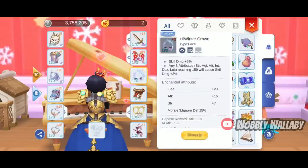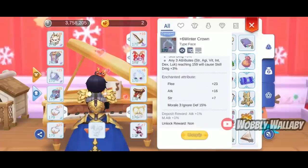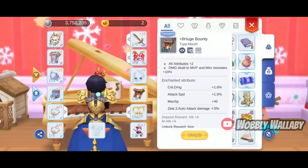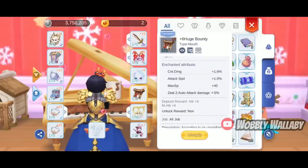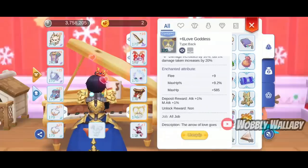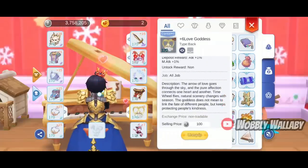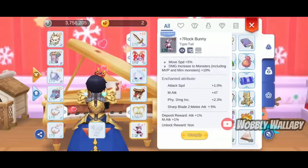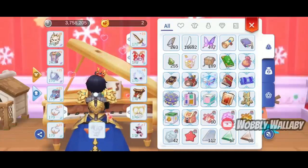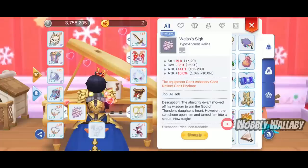For face, he uses the Winter Crown for skill damage with a very nice Ignore Defense +15% enchant. For mouth, he uses Huge Bounty for damage to bosses. For back, he uses the Love Goddess with a max HP percentage enchant. For tail, he uses the Rock Bunny for faster move speed and damage, with a very nice Sharp Blade 2 and Physical Damage Increase enchant. For Ancient Relic, he uses Waste Size for the nice attack percentage.